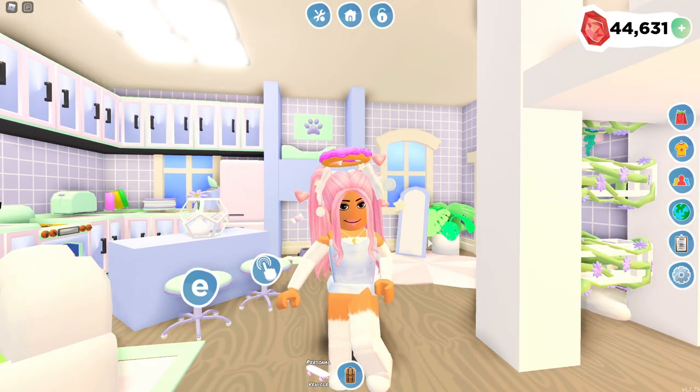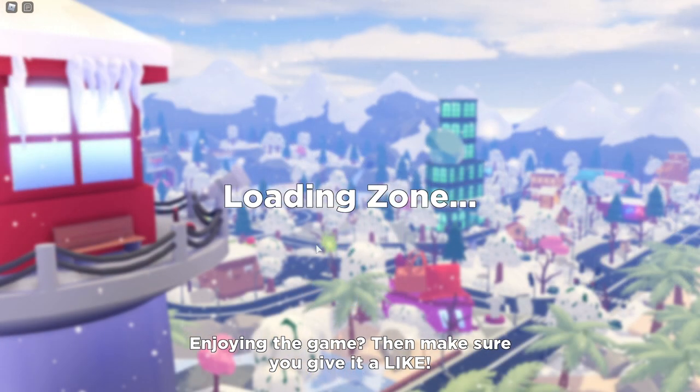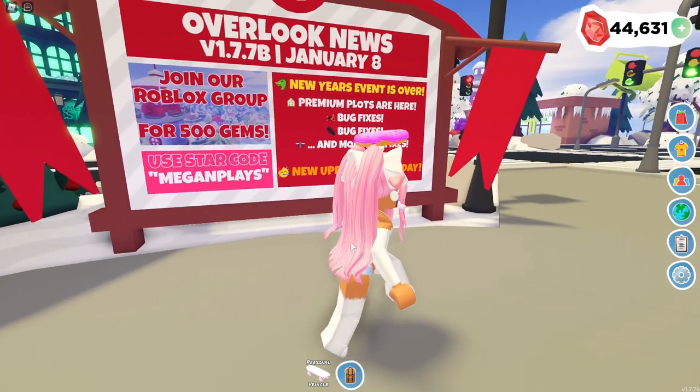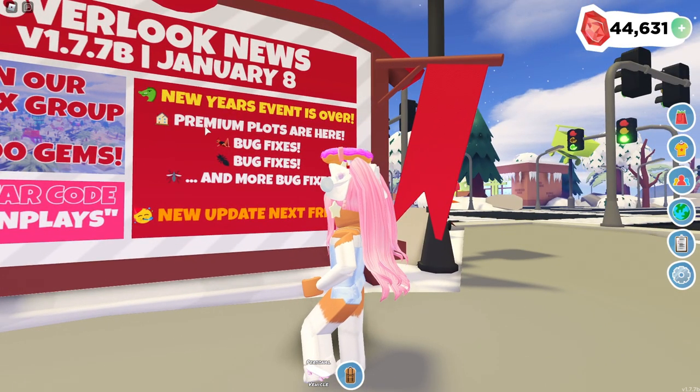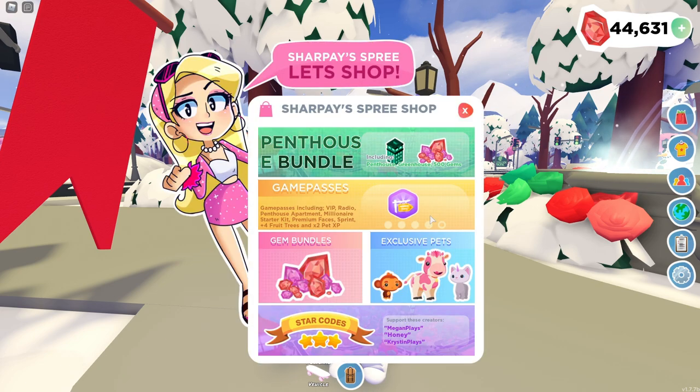Overlook Bay actually updated today so the Celebration Dragons and the New Year's event is no longer in the game, which is so sad because I love that event so much. Let's go to the fountain because I want to show you something that is new in the game. If you guys remember from the North Pole, you can buy premium plots and they recently just added some premium plots in this game, so I'm really excited. But today we're going to be talking about game passes that you absolutely need in Overlook Bay, so let's go ahead and go to the shop menu.